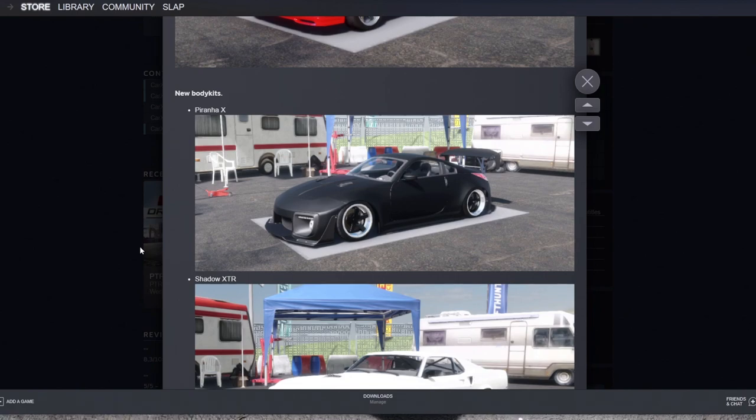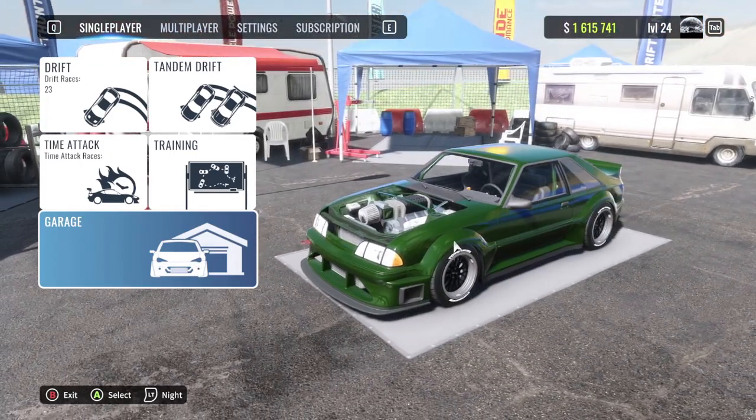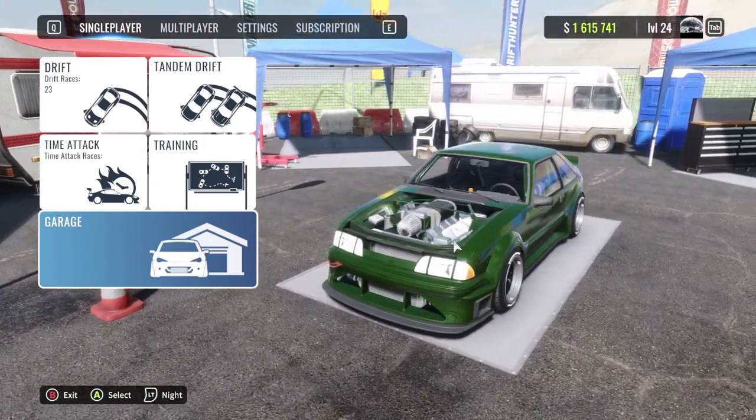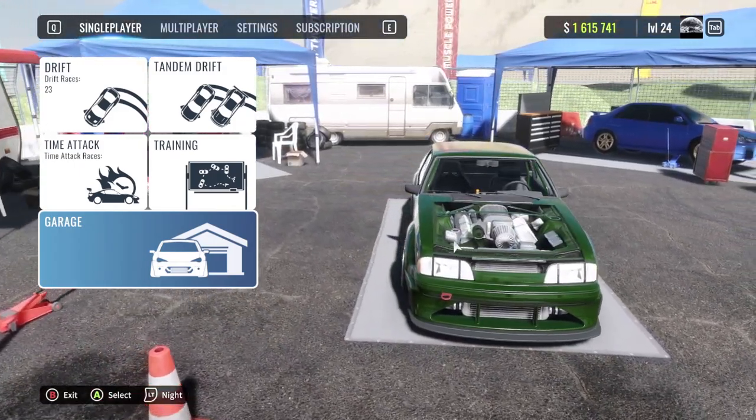It would be really cool to see that. We also had some new body kits come into the game. We updated our game manually through the public test beta 2.9.0, and today we're going to be driving the fox body Mustang to start us off. I've already maxed this thing out, we've already done some customization, took the hood off, and we're ready to slide. We are on the controller though, because the wheel was not working for today.